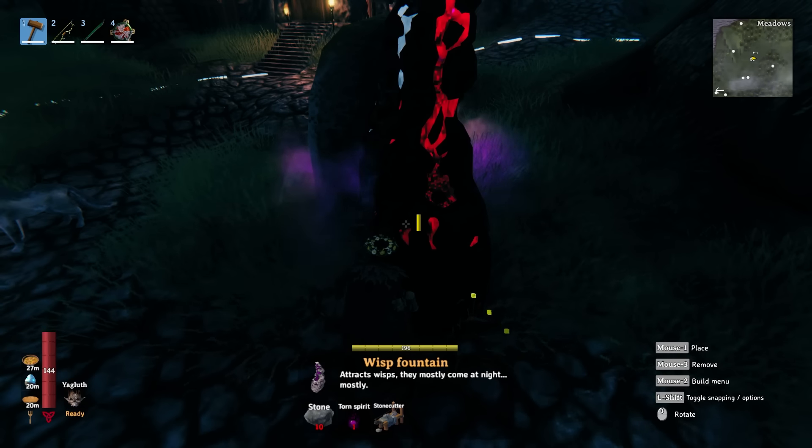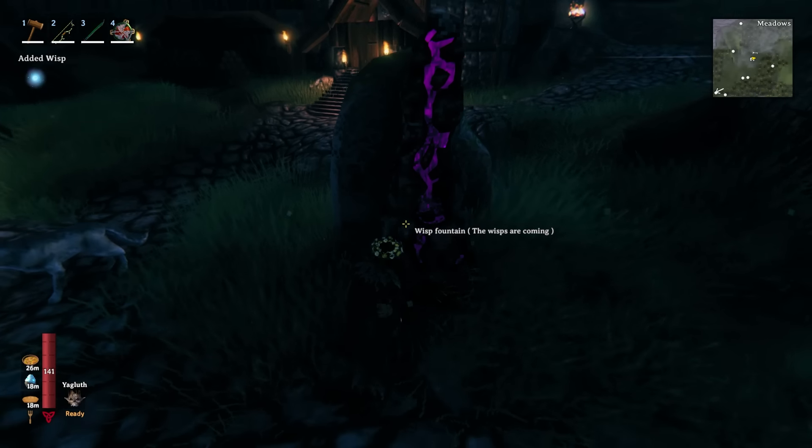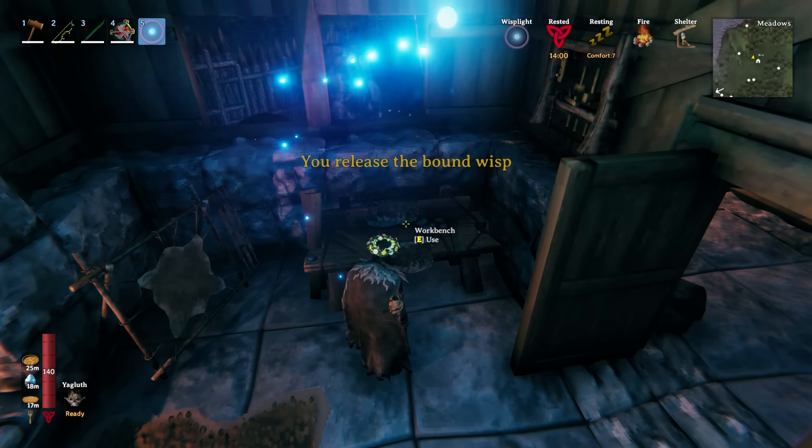I headed back to base and built the new fountain, which quickly attracted some little glowy Wisps. As sweet as they were, I had places to be. I used one of the Wisps to craft a Wisp Light, which I assumed would help guide me through the misty Mistlands.